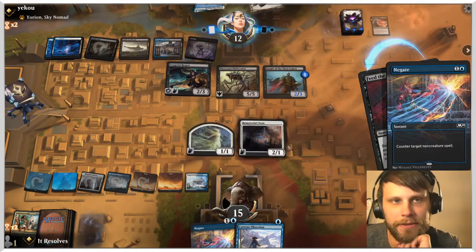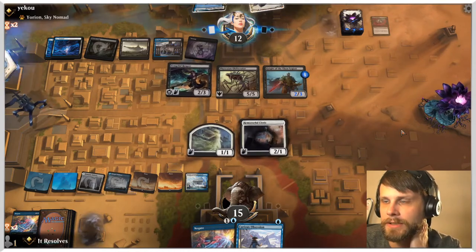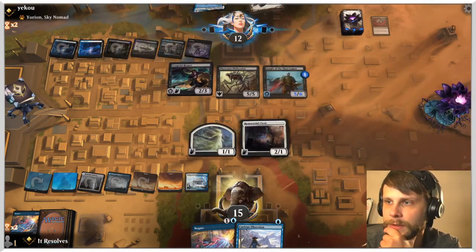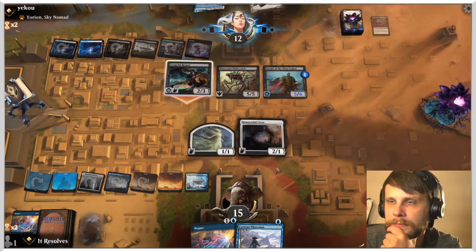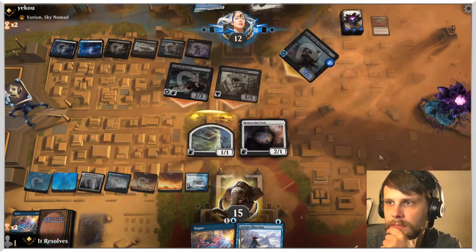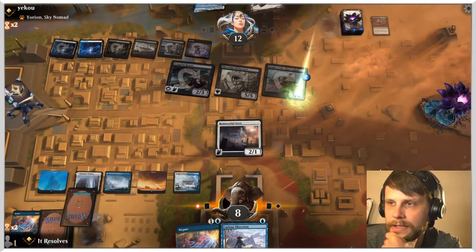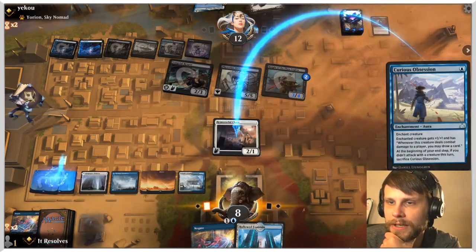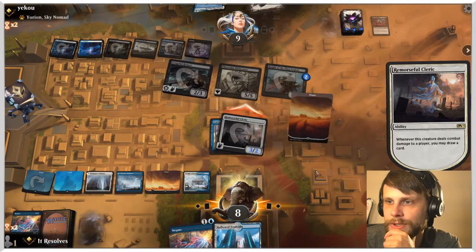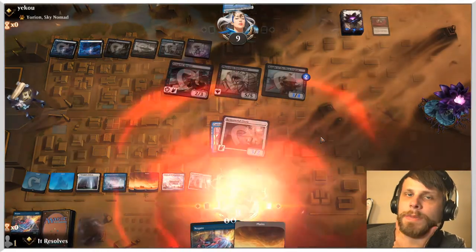I just wanted to give this deck a shot — I really like the Azorius Spirits deck. I think it's a fun one. There's a lot of tech that is built in, which I think is really fun. Unfortunately just not getting super lucky here. We've drawn quite a number of lands too, worth noting. So we are going to block here, blocking at least some of the damage. We run 22 lands, which could be slightly high, but we still have to hit our land drops.